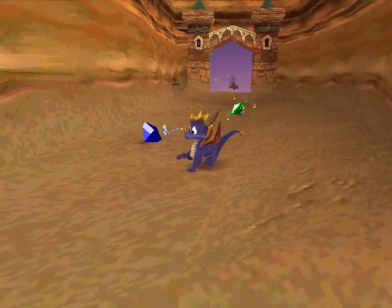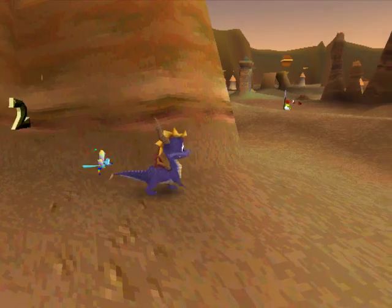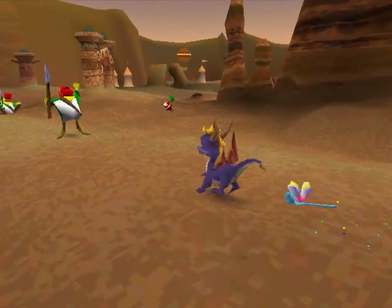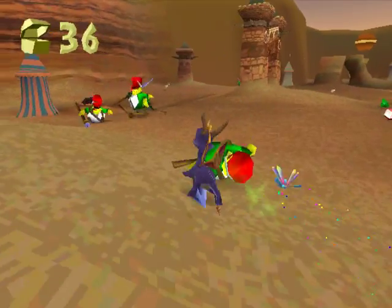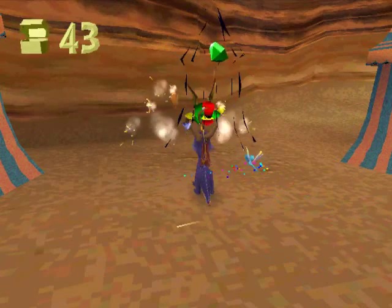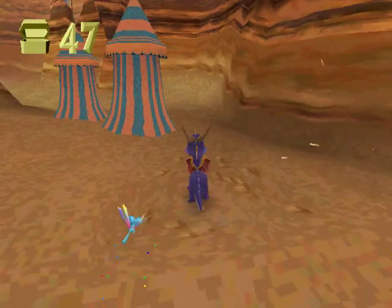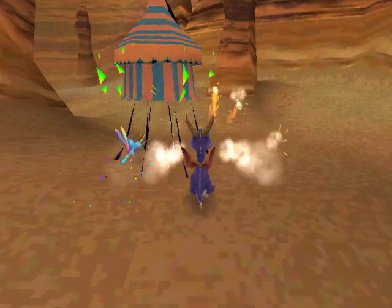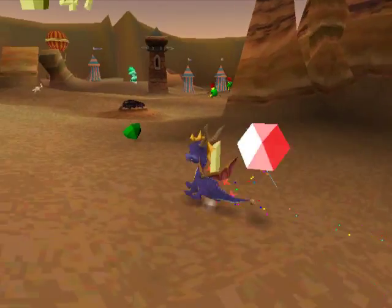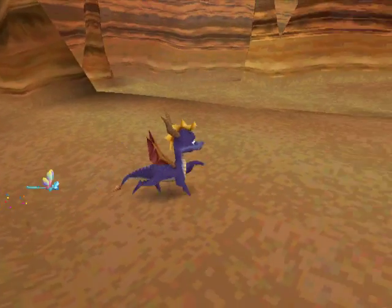Okay, there's Dry Canyon over there. I don't want to go there yet. I'd rather just go and get all the gems, all the dragons, and get that dragon egg! They're hiding in their encampments, so let's just scorch the encampments and kill them that way! Nothing else in there, but I see some other gems. Collect all the treasure — that is pretty damn obvious.